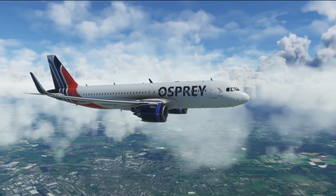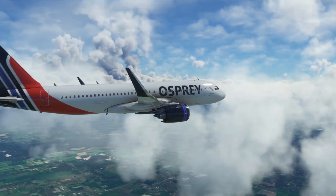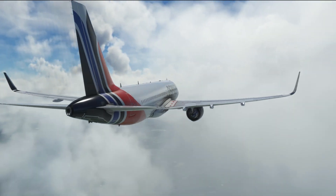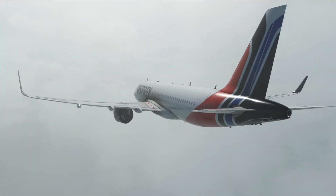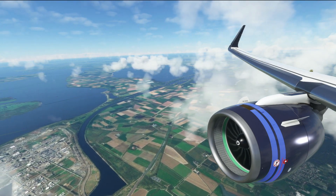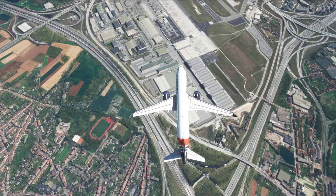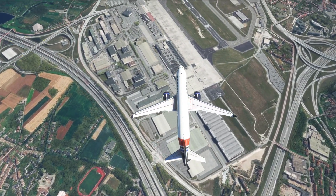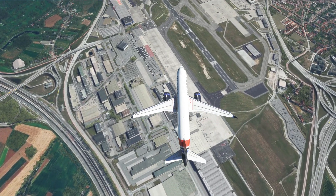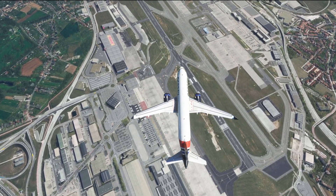Hello everybody, welcome aboard, and of course a warm welcome back to our frequent flyers as well. Today we're heading into the new Aerosoft Mega Airport Brussels, with the ICAO code EBBR, in Microsoft Flight Simulator for a pre-release preview of this new scenery releasing on the 20th of April 2022 in the Aerosoft shop. It's been created by Joe Erland, a widely respected and fantastic developer within the flight simulation community, and it looks to be exceptionally detailed.